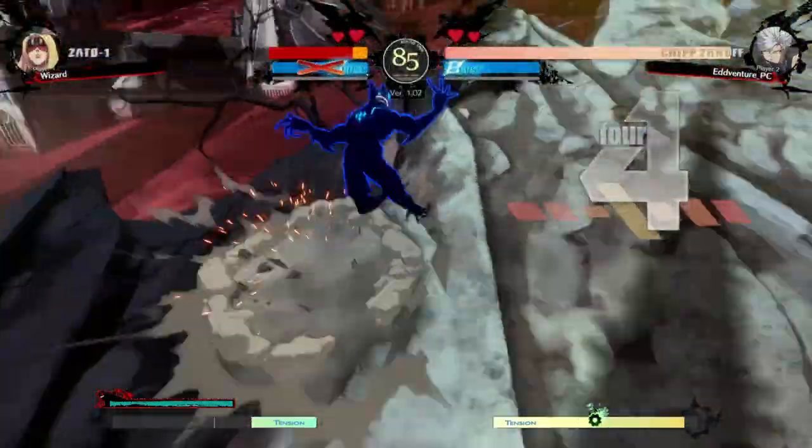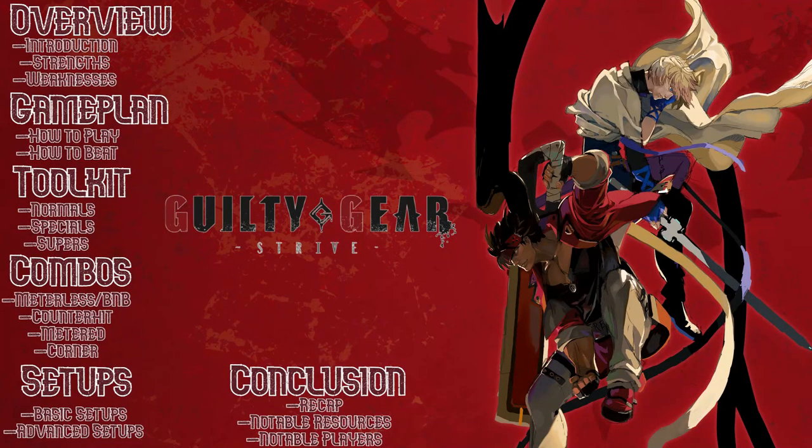Let's go over the format of this series. We will start with an overview — a brief explanation on what kind of character we are talking about, as well as their strengths and weaknesses. Next, we discuss their game plan: how to play and how to beat. After, we will go over each tool in the character's toolkit. Then there will be a brief combo and setup section. Finally, we'll recap on the most important points, go over some notable resources, and notable people who play the character. I'm going to be talking rather quickly to help condense it down to a digestible size, but don't feel bad about slowing down the video to fully ingest all the information. Now, without further ado, let's get into it.